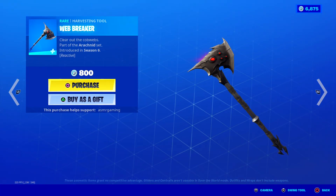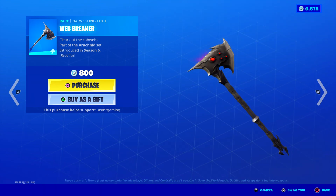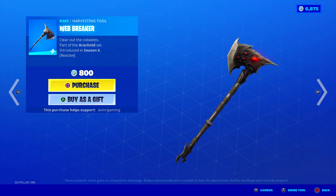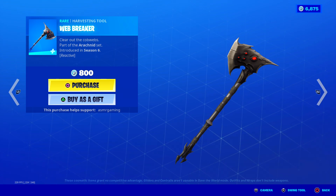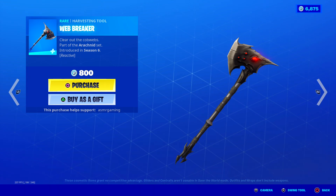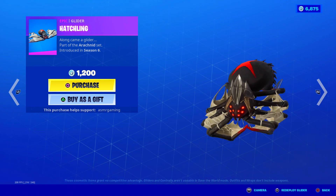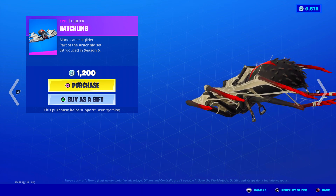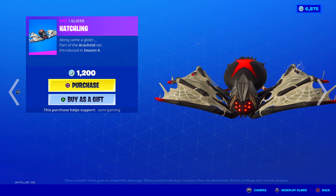Here is the Web Breaker harvesting tool. The more you swing it, the more the light on its eye lights up. Each time you swing it, it glows more and more — it's kind of like the Jingu Bang Wukong harvesting tool. It's reactive to swinging and striking. Clear out the cobwebs. 500 V-Bucks. Nice sound. Hatchling glider — if you're afraid of spiders, do not get this glider. Along came a glider. Very, very awesome, by the way. Black and red looks so cool.